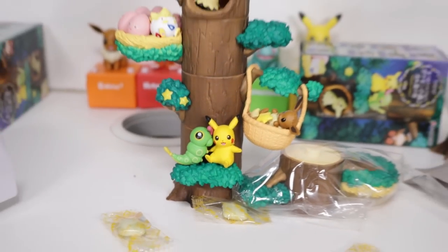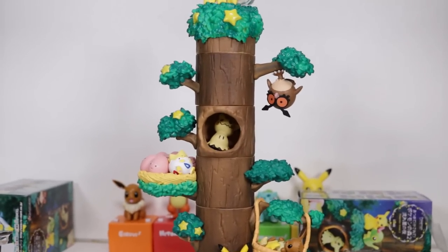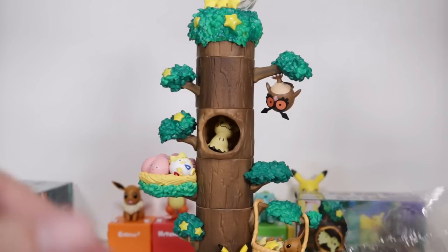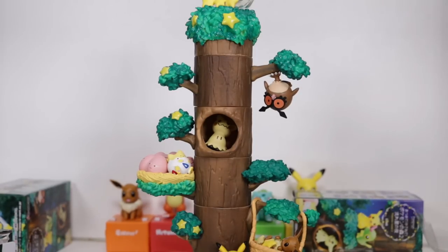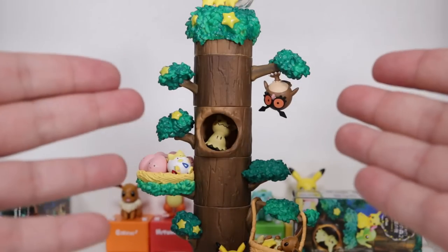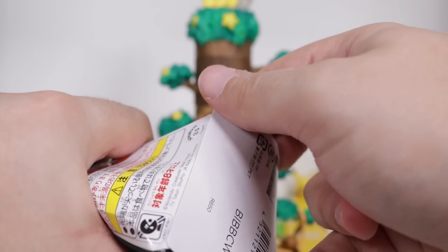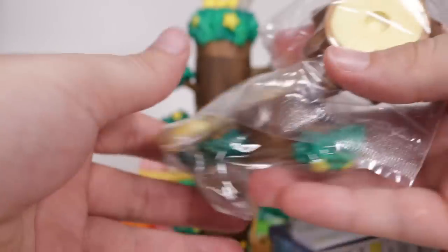There probably is a particular order if you look on the box for how you're supposed to put it together, but we're just mix-and-matching as we go. You could probably — I'm assuming these tree pieces look very similar to the other ones, maybe darker in colour. You really could probably mix and match these just like Lego with the first set.